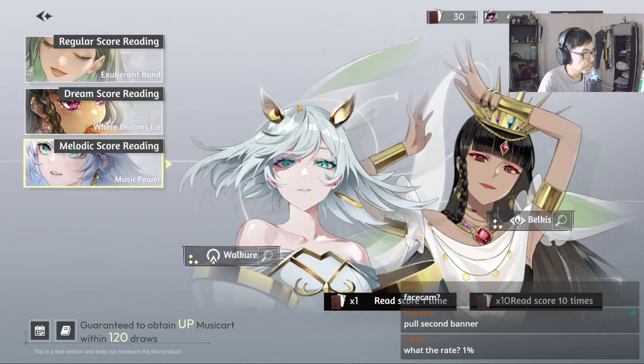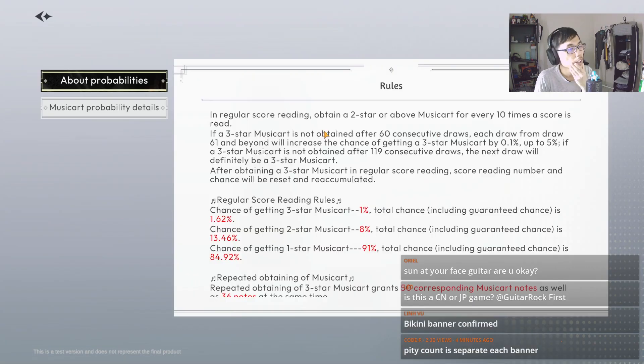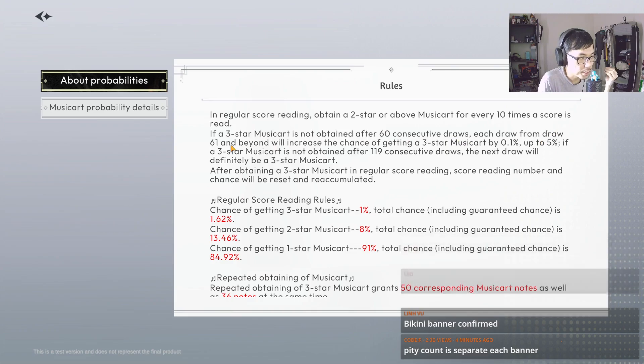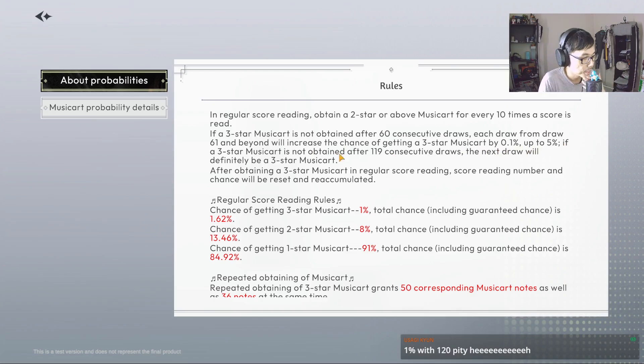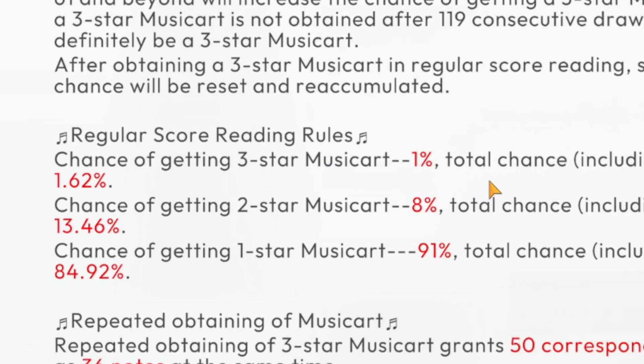So this is like a standard banner, and this one here is like a rate-up. This is like a weapon or artifact banner — it says SSR Memory. You obtain a 2-star every 10 pulls. If a 3-star is not obtained after 60 consecutive draws, each draw from draw 61 and beyond will increase the chance by 0.1% up to 5%. If a 3-star is not obtained after 119 consecutive draws, the next draw will definitely be a 3-star. The base chance is 1% for 3-star, 8% for 2-star, and 91% for 1-star.